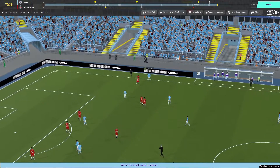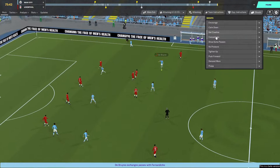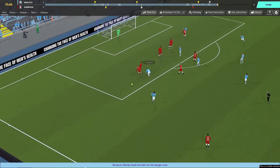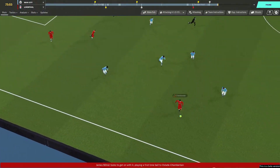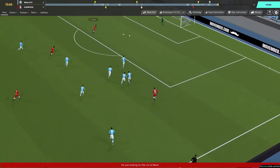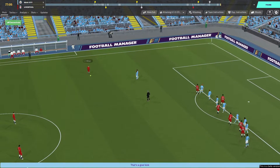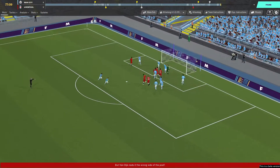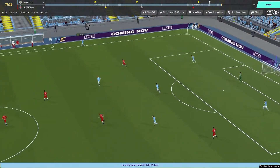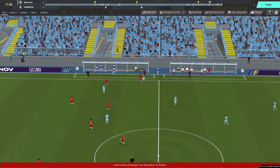Sloppy play. Milner — good challenge. Chamberlain's done his man, he's on the run, all on his own — keep going! Lovely cross. Mane's missed an absolute sitter! Oh, we should be winning now. Getting unlucky here — two really good chances. The first one Mane would never normally miss that, well, he would to be fair, but very rarely. Good challenge.